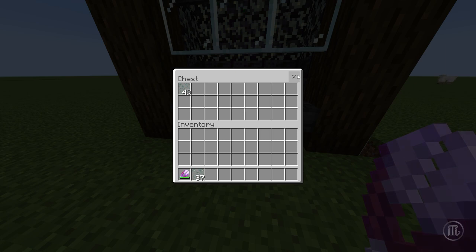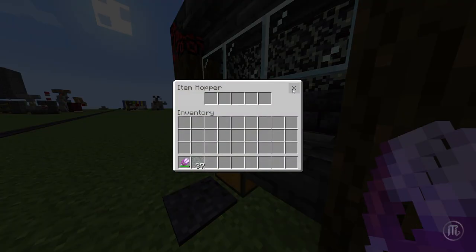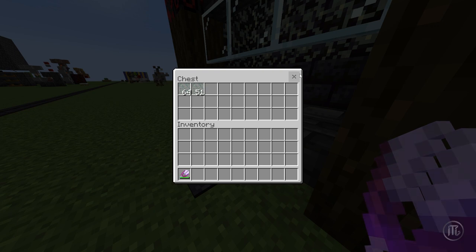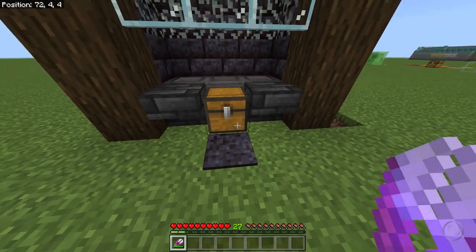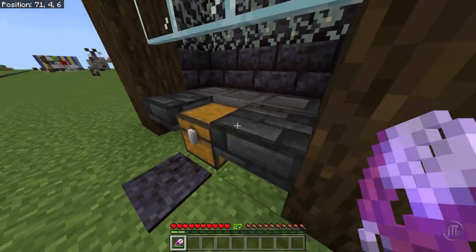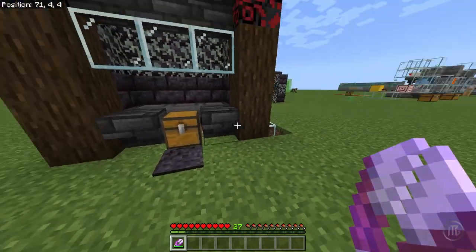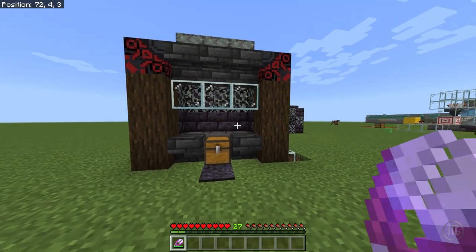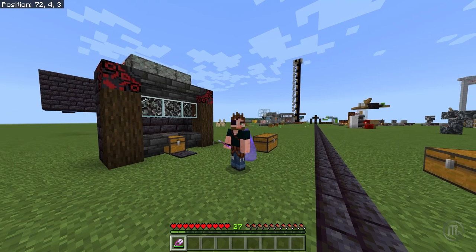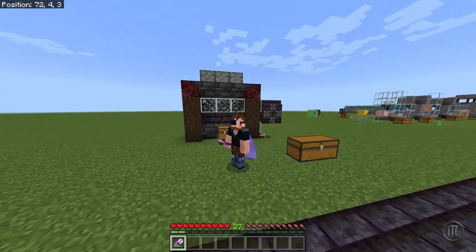We have 37 right there in our own inventory and another 20 there — so almost two whole stacks in just less than a minute. It's really fast and efficient. The way it grows, it does grow one glow lichen per bone meal — that's just the rate — so you're going to have to have a very good bone meal farm. Hopefully from a skeleton or something else; I'll have a bone meal farm tutorial coming up soon as part of a bigger build, so keep your eyes peeled.